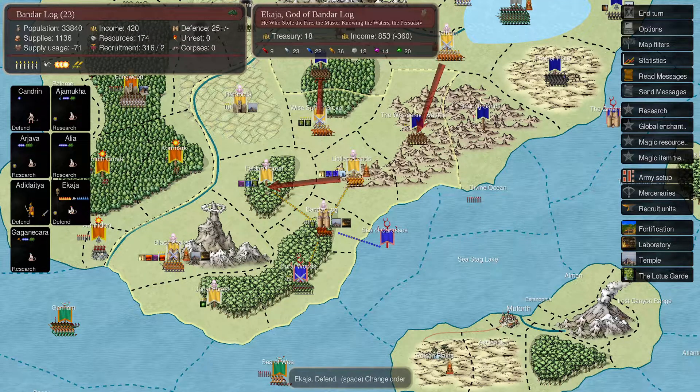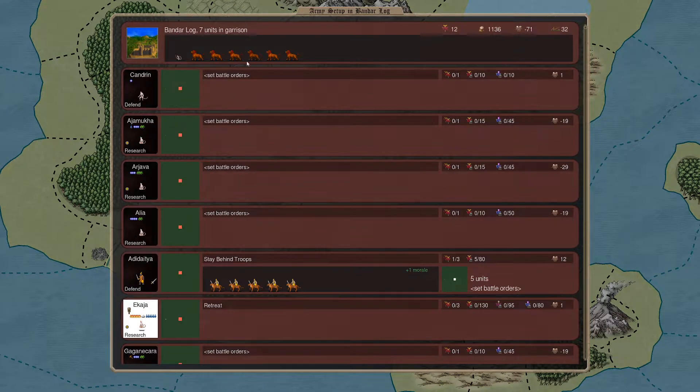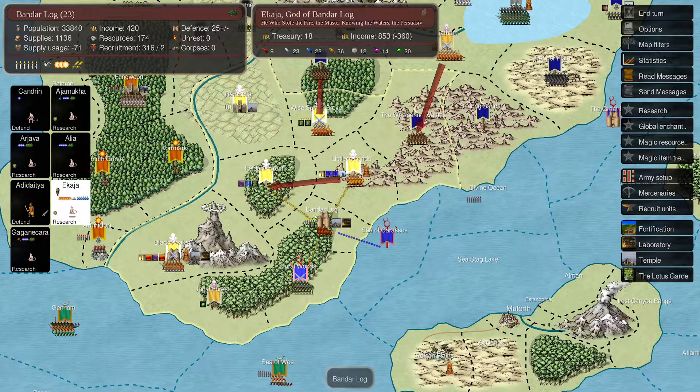At home, we have the Kaja defending - well, he's not going to defend, at a minimum we're going to research. Adyadayta cannot take these units because they are magical, so that's a bad thing. We only have five of the Tiger Riders as well, so we'll keep them here for a little bit longer.